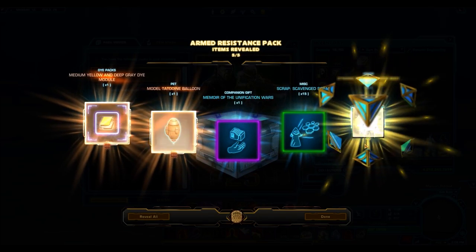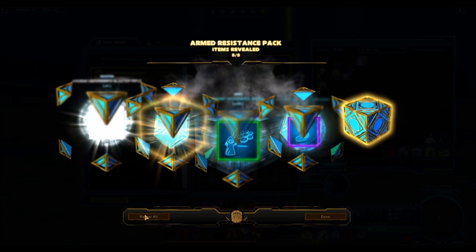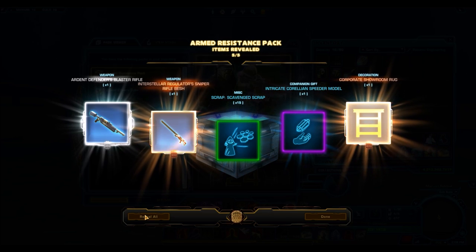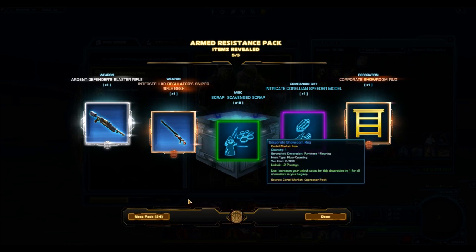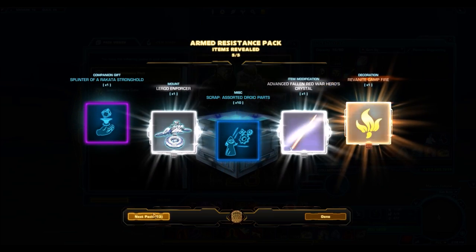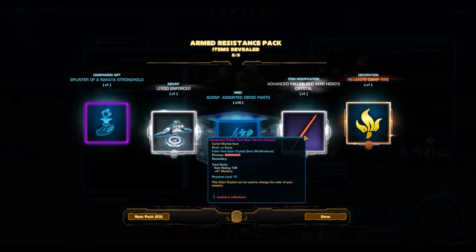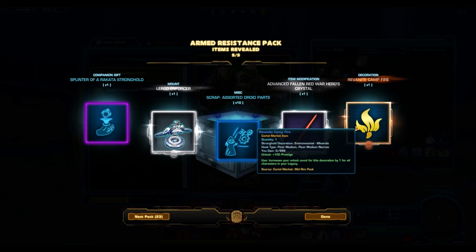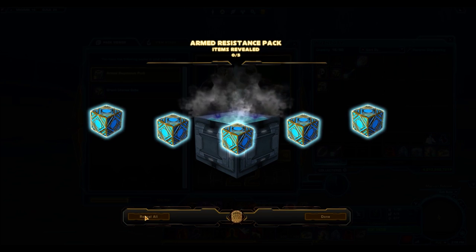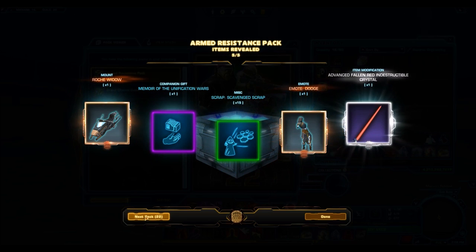Getting right into the pack opening — we have a gold item right off the bat: the Dynamic Paladin's lower body armor. The Dynamic Paladin had a lot of potential to be a really nice armor set, but I don't like the style of the upper body — those big shoulder rolls aren't for me. Here's something nice: we got the Revenite Campfire and the Lirgo Enforcer — a new crystal from the Cartel Pack, a very nice crystal, and I don't seem to have this decoration, which is cool.